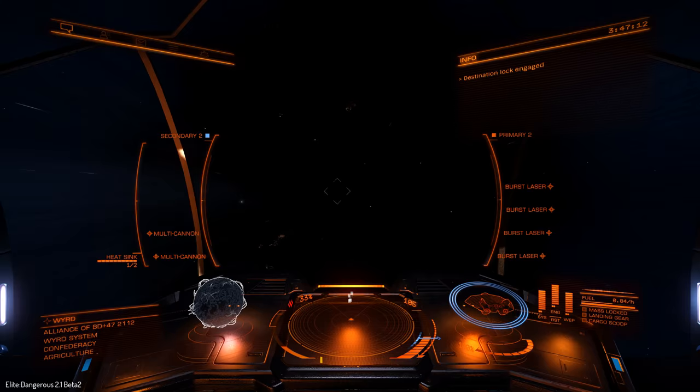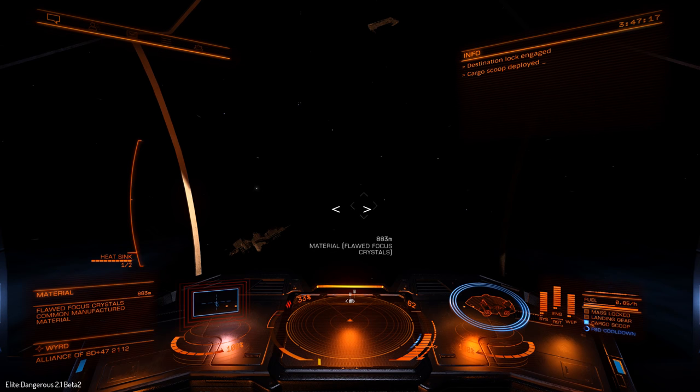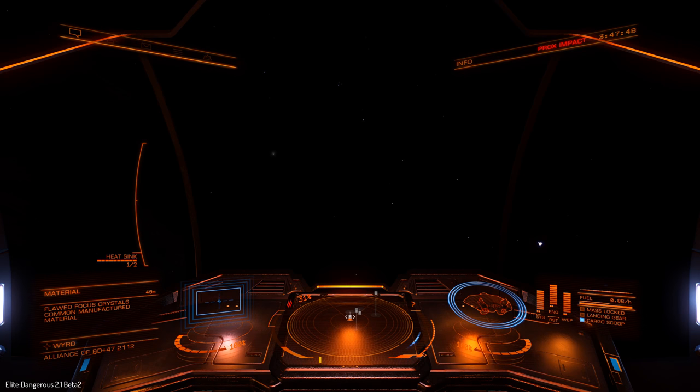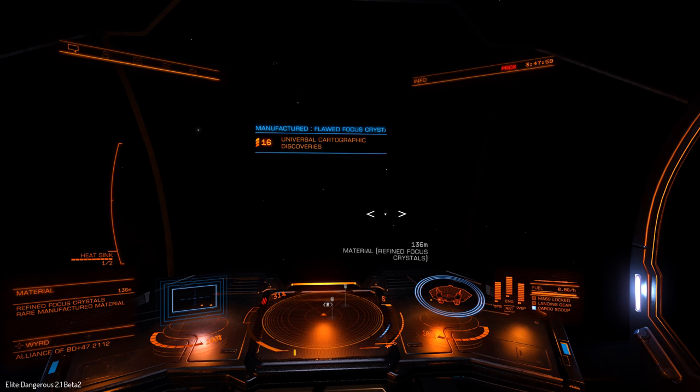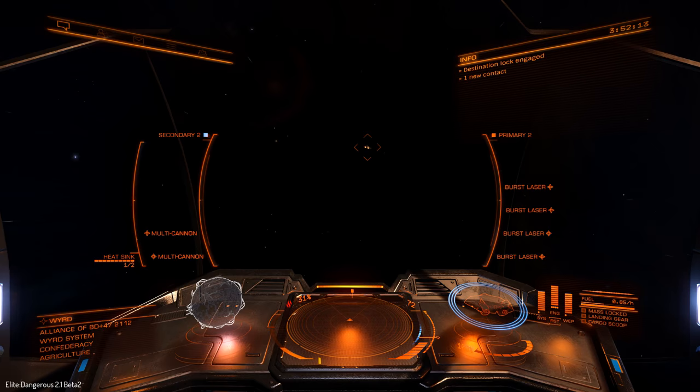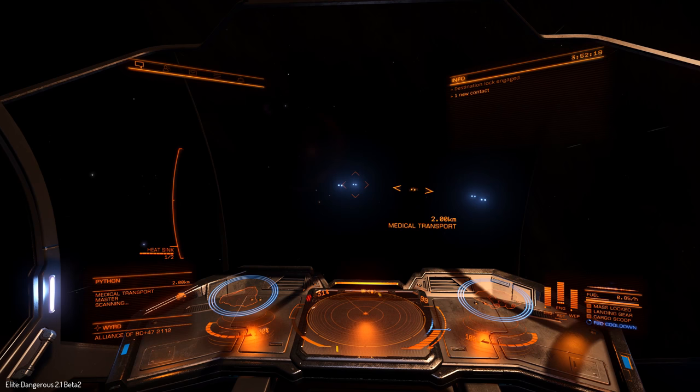We have discovered a new material: phase alloys. Good news is if you go out into deep space you can find all sorts of things — I found some flawed focus crystals, just stuff sitting around in wrecks. The Horizons release is also apparently adding ice mining as a zone you can mine. I'm not sure how these crafting commodities work since you can pick them up in deep space, but I think to use them you have to meet an engineer.